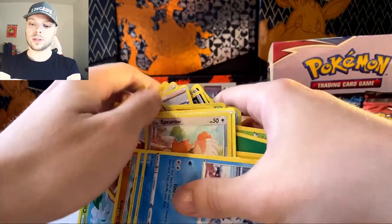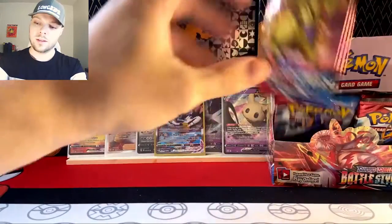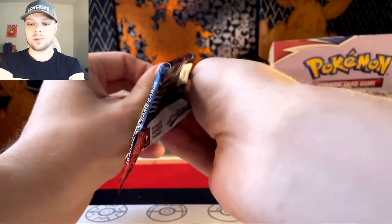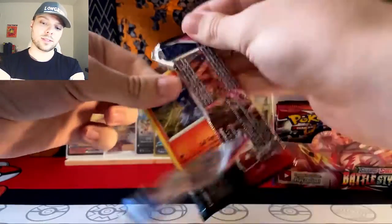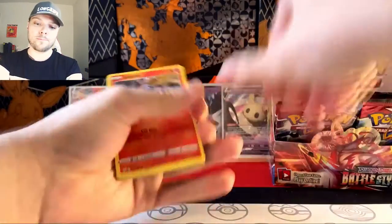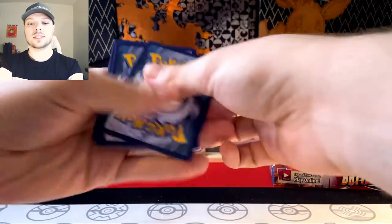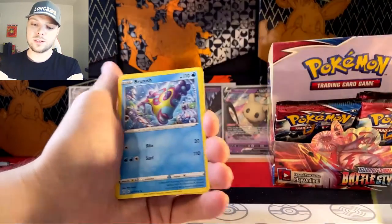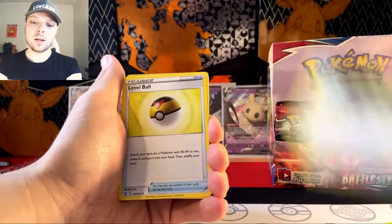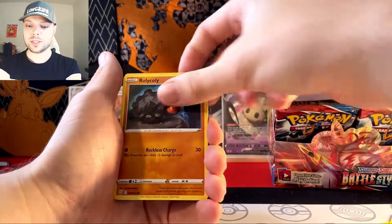Gotta get these all nice and organized. We're down to the last number of thingies. I don't feel like counting because counting is what I count on. Metal Energy, Bruxish, Buffalant, Level Ball, Solondit once again — found ya — Rolycoly, Esper, Shinx doing a handstand, Blipbug, Gliscor, and a Slowbro with a thing stuck on his arm that he just can't get off. Slow your roll, bro.